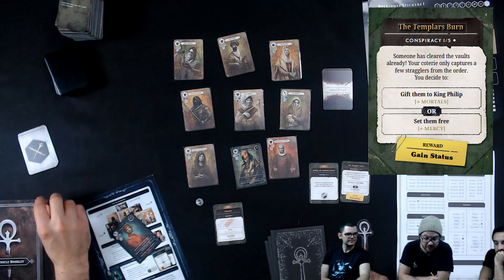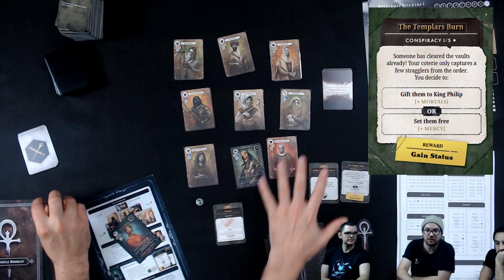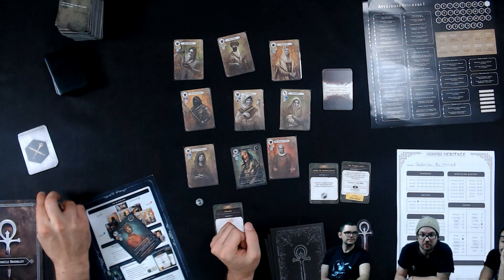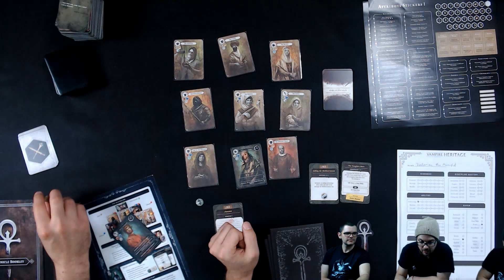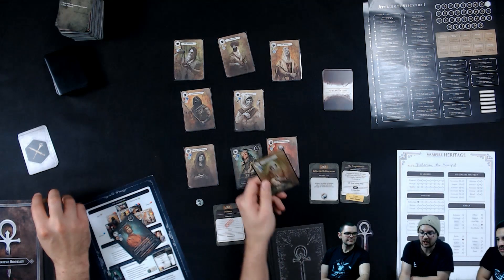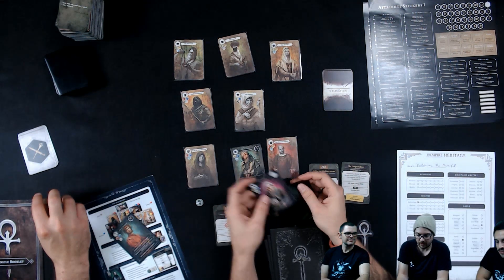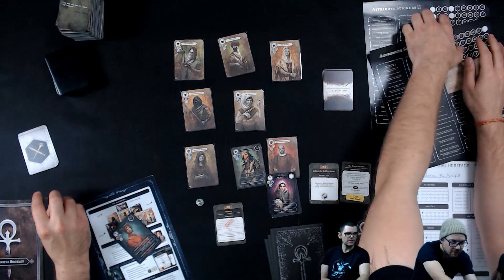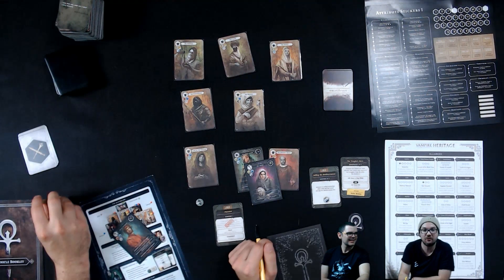My reward for this mission is to gain Status, which lets me look at the vampires from my bloodline and choose one to turn into an Ancilla. Since I played the Toreador in this game, I'm going to go with the Altis — a very formidable addition to the Toreador lineup. I take it out of the sleeve, turn it around, and add the Toreador sticker, just like in the Prologue. Then I'll do the same process for the other mission.